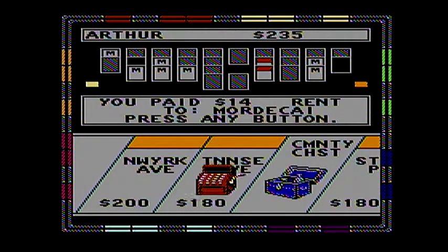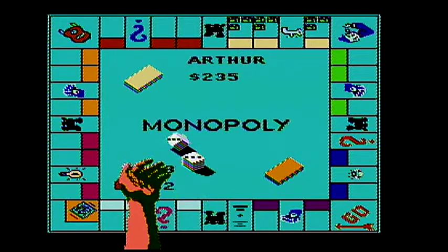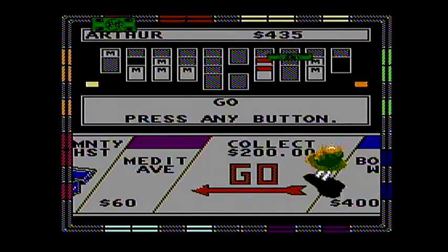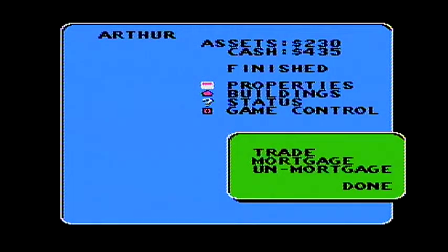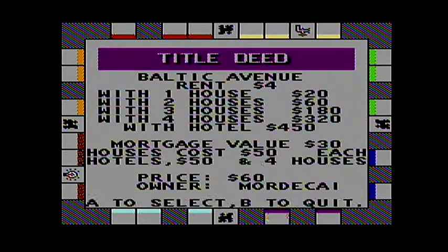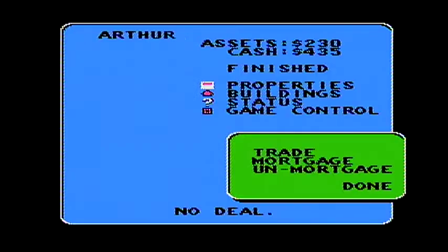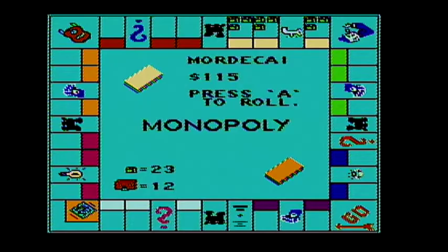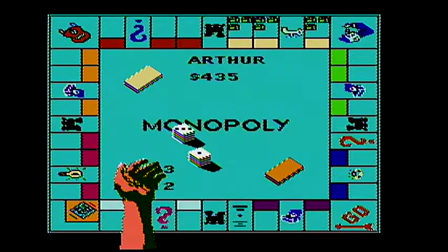Fourteen dollars. Basically I can only give him eighteen dollars and twenty dollars. He could mortgage a property. Arthur is offering a trade — he wants Baltic Avenue. He does know that Mediterranean is mortgaged, right? Why did I say unmortgaged? I meant to say mortgaged.